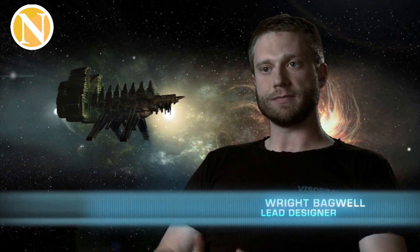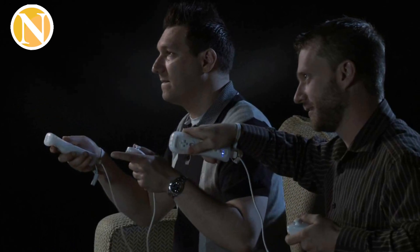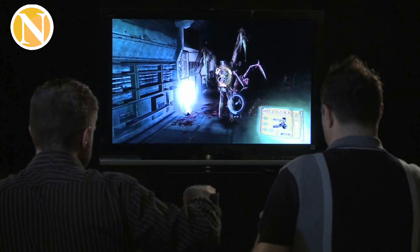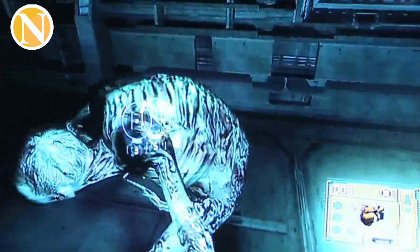Another cool thing that you can do with the Wii remote is the way we're using alt-fire — by rotating the Wii remote 90 degrees. It's a really nice way that we can get basically two functions out of every weapon in the game without having to assign it to another button.